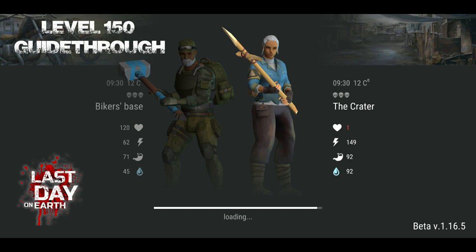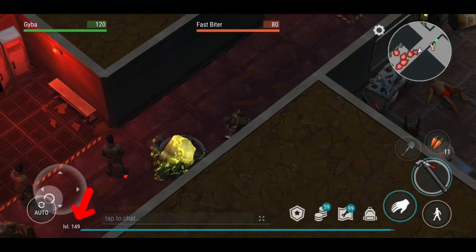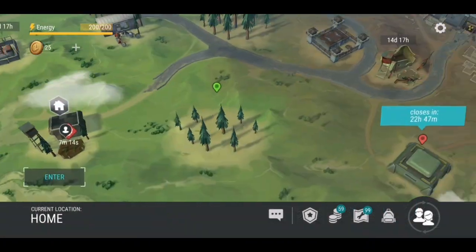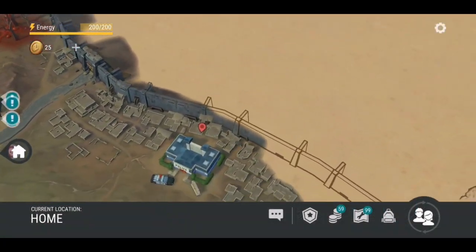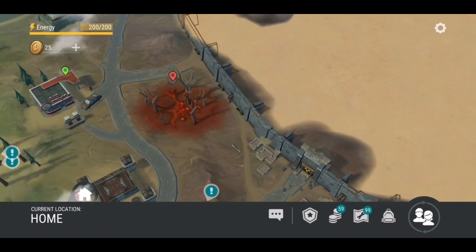I won't spend too much time with this as you already know all there is to know about it. As you can see I am level 149. Now let's check how the global map looks like. As you already know you have your base, the police station, bunker alpha, the infected forest and so on.